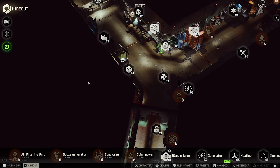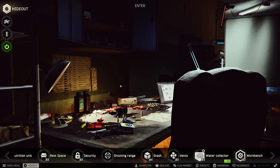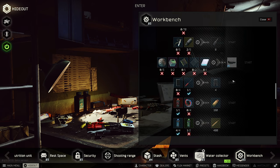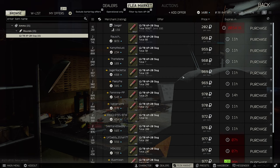First things first — what should you do in your hideout? I would say go for the Workbench Level 2 and the Lavatory Level 2 or Level 3. The Workbench is great because very early on you can make some profitable stuff, especially ammunition. The AP slugs can be sold for about 1,100 rubles early in the wipe; right now they're going for 960 to 1,000 rubles per shotgun shell, so that's okay for this trade.